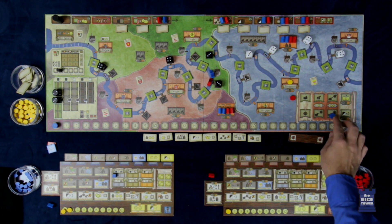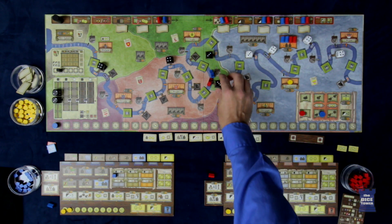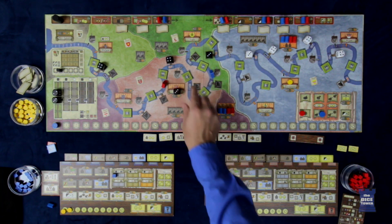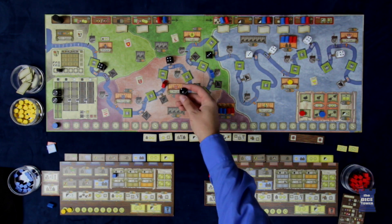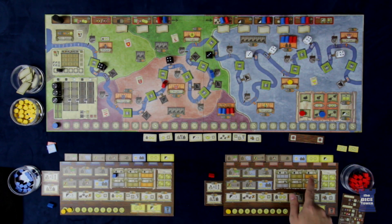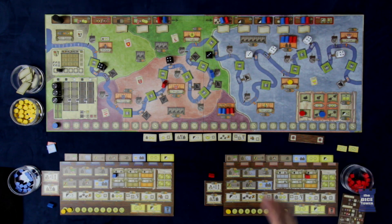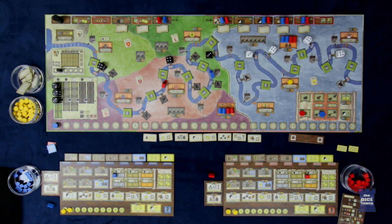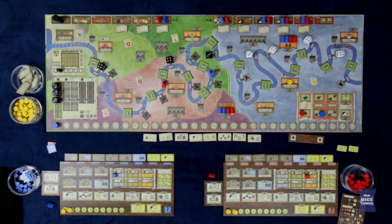For the sake of argument, let's say Red had taken the pilot action and decided to deliver all the way down to the city. They crossed three obstacles, but that only reduces the value by one, so it would go as a two. They earned two coins, but need to place a cube here, so they would only gain one Thaler because they had to spend one.